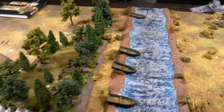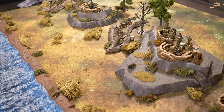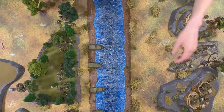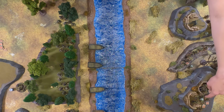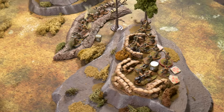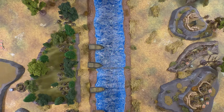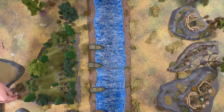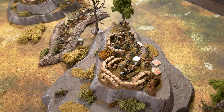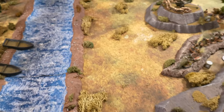A German die — the mortar fires, spotter has line of sight to most of the board. Targeting a Soviet squad, rolling to range in — needing a six, but no. A ranging marker is placed; next turn the mortar hits on a five. This is a very good scenario for mortars and artillery. Another German die — a squad advances to the river's edge and fires on a Soviet squad in the Balka, but rolling at long range hits nothing.